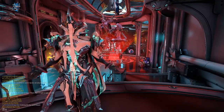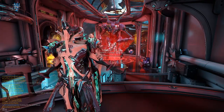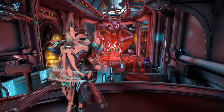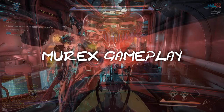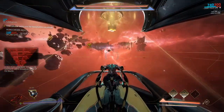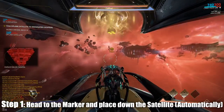That's pretty much it for the Chondryx — it's probably the bigger and more mechanical of the fights, but I use that loosely. Let's have a little look at the Murex, which is the space gameplay. When loaded in, drive your Railjack to the marker in front of the Murex ship.